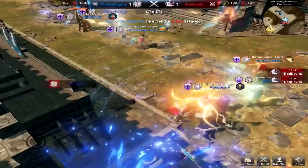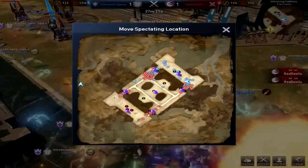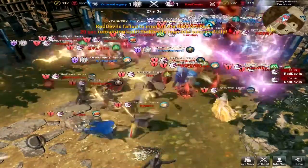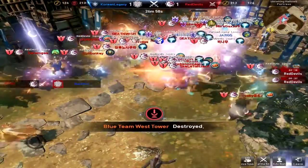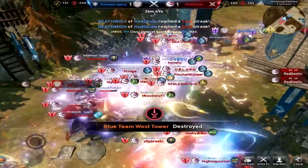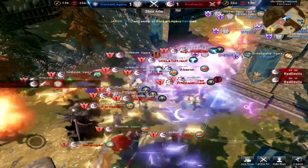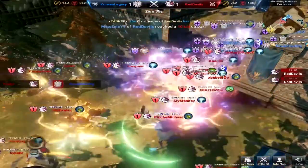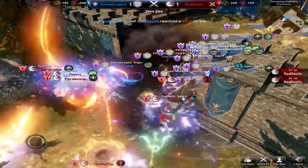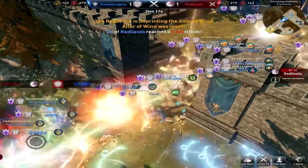There goes the non-spawn gate of Red Devils. Big battle over here at the spawn gate of Korean Legacy — Tanker trying to go for some more time. Just a sliver left and there goes the spawn gate of Korean Legacy. I've got 246 kills to 136, Red Devils to Korean Legacy. They're all pushing, trying to push them out — and Yaros is Korean Legacy's leader. Red Devils interrupted on their own altar.